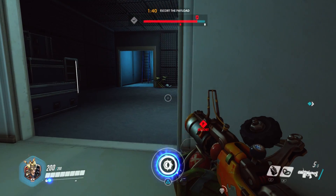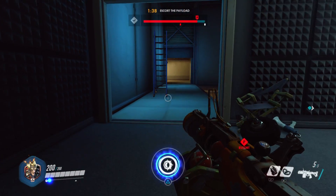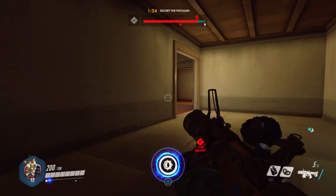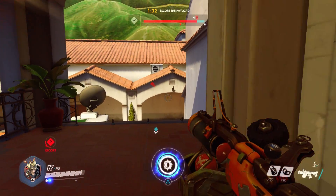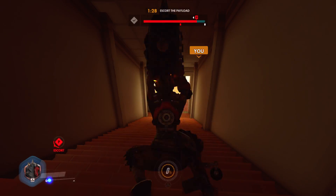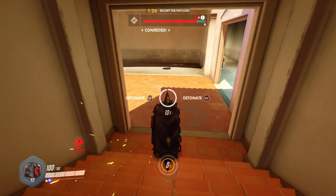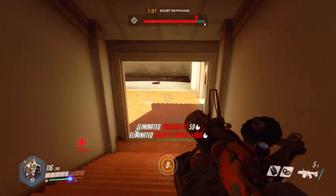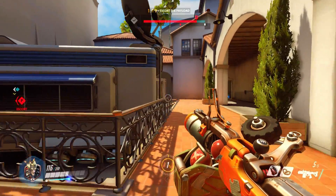I feel like Junkrat is not one of those characters that is supposed to be up in the forefront. He's very much a character that's supposed to sneak around and try to get eliminations from unexpected spots. Sneaking all around, I want to try to make my way all the way around. Let's just launch it. There we go — boom! Took out the turret and took out Hanzo, which is very important.